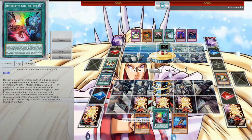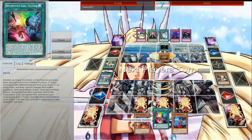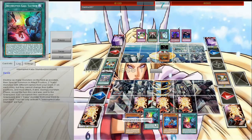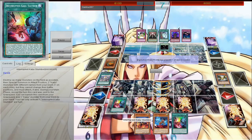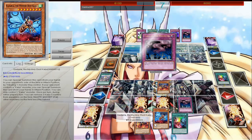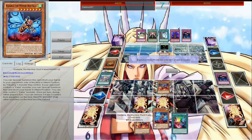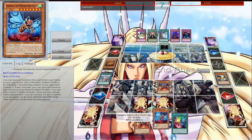My opponent did summon a monster at first, and I'm just kind of sitting here waiting on him to summon a monster. And I think that's one of the downfalls for Kaijus — if your opponent doesn't summon anything, you're kind of just waiting. So we're going to go ahead and play Slumber, summon that Star Destroyer on my side of the field, special summon this Graydle, attempt to take the Kaiju, it's going to go to the graveyard, and Star Destroyer is going to get in there.